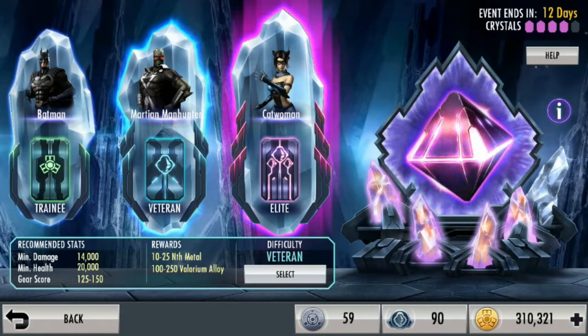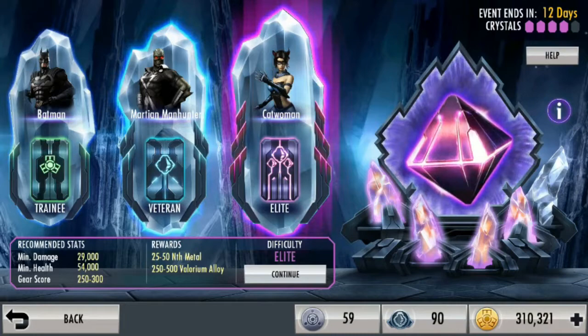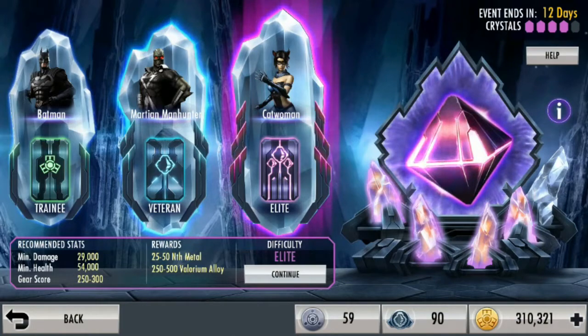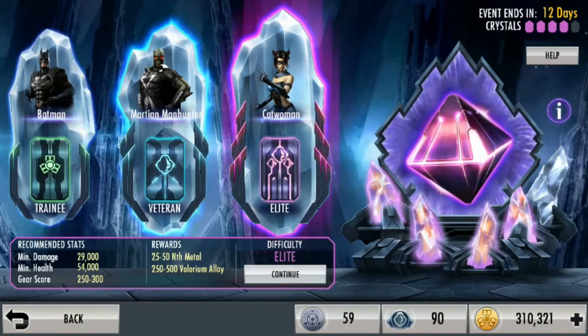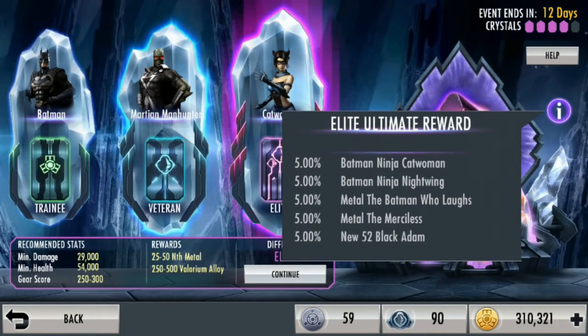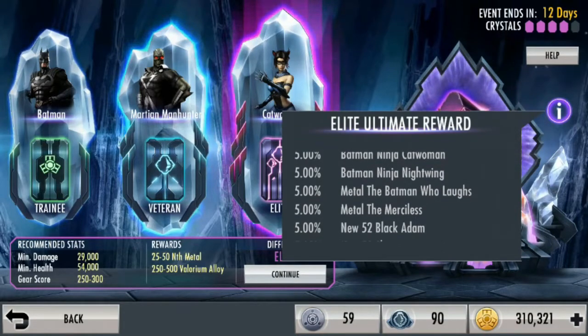Ini yang veteran, yang elite. Nah kalian tuh bisa nyelesain ini sampai 5 kali. Ini bisa dilihat di yang kanan ya — itu ada lingkaran satu, dua, tiga, empat, lima. Yang lima ini belum gua selesain. Nah disini juga ada reward-nya dalam bentuk karakter Daemon. Kalau nanti kalian udah nyelesain, bisa dapet karakter-karakter kayak gini: Batman Ninja, Batman Ninja Nightwing, Batman Ninja Catwoman, dan lain-lain.